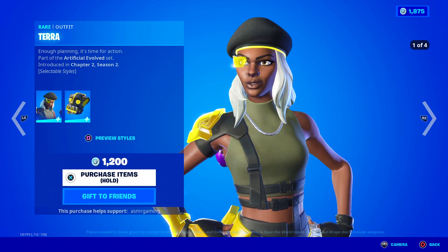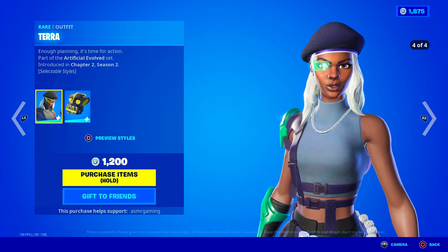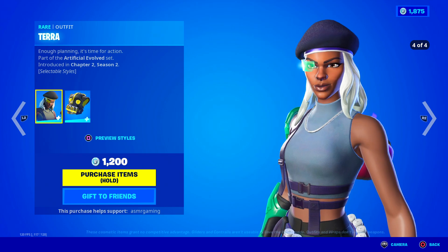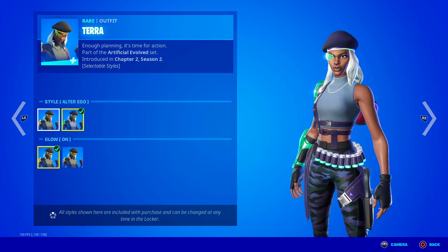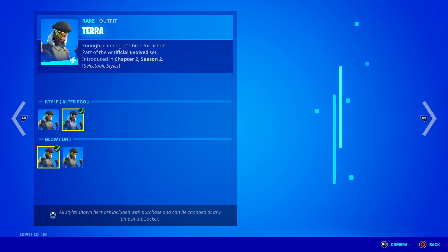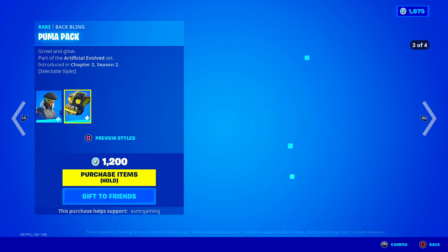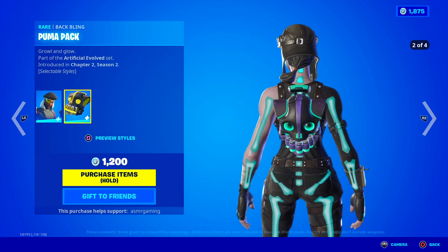We have the Terra skin — 'Enough planning, it's time for action.' This skin has come back before. The other one in the set — I forget the guy's name — is the rare one, so when that one comes out be sure to pick it up. Terra has a bunch of different styles you can switch up: there's a glowing style, glow on and off, and either neon green or yellow. I like the green one the most. The back bling is also customizable. Look — that back bling kind of combos with the Skeletara skin. We just found an unofficial combo right there — I love that.